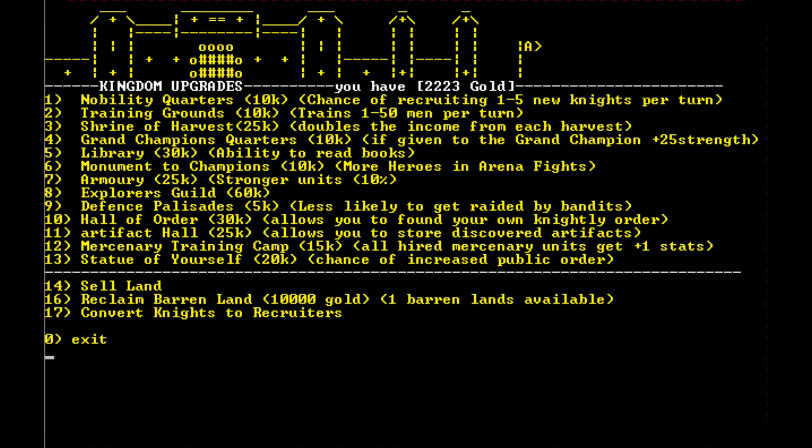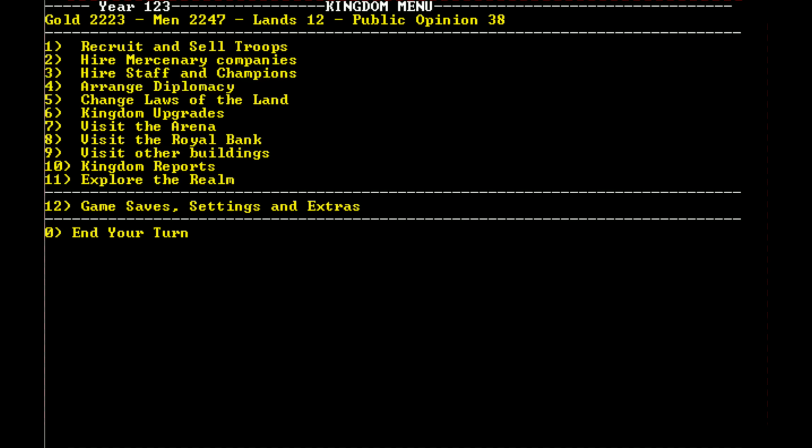There's a barren land available to claim for 10,000 gold. The Convert Knights to Recruiters option — I'm not sure what it does, so I'll leave it at zero for now. The Nobility Quarters gives a chance of recruiting one to five new knights per turn. At 500 gold per knight, that pays for itself in just a few turns. I like the Training Grounds too — trains one to 50 men per turn — but I'll go for the Nobility Quarters since knights train peasants, which is really important. We'll save up for it and not spend gold unless necessary.